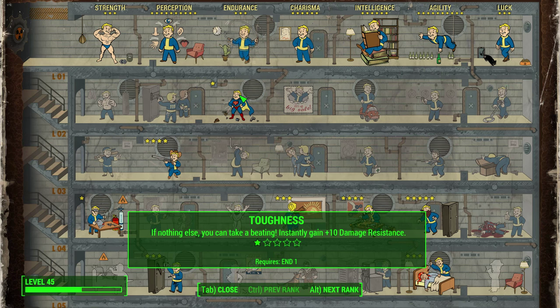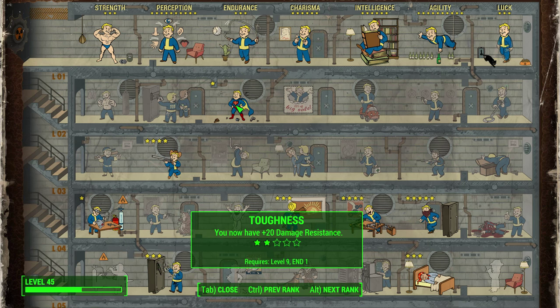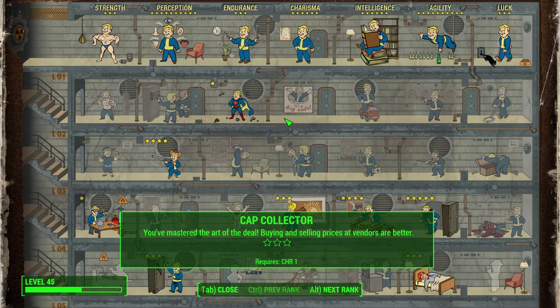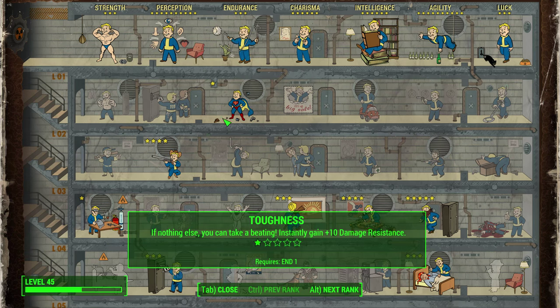With this stealth build your defense largely relies on not getting detected. If you feel too vulnerable, I recommend putting some points into the Toughness perk from the Endurance tree, which increases damage resistance by 10 points per level, or into the Armorer perk from Strength, which lets you modify armor for more resistance. Getting at least level 1 Armorer is quite helpful for this build since it allows you to modify armor to be lighter and add the Shadowed modification, both of which improve your sneaking ability.